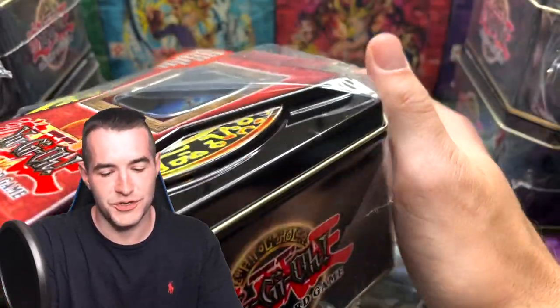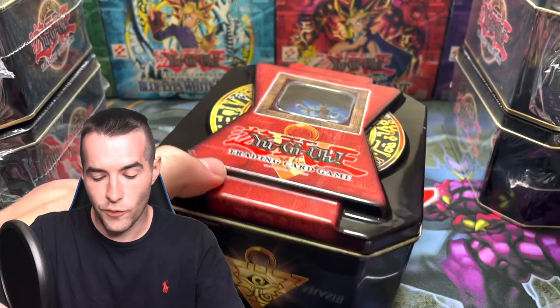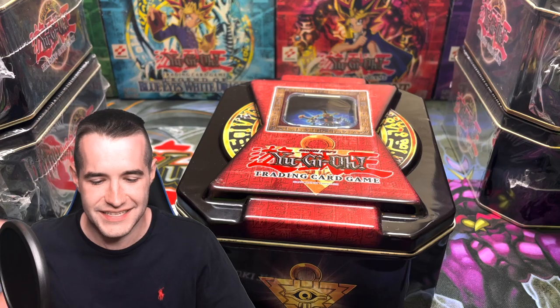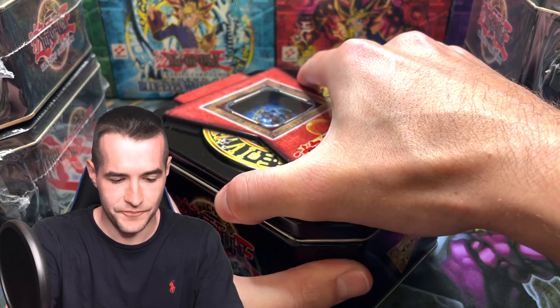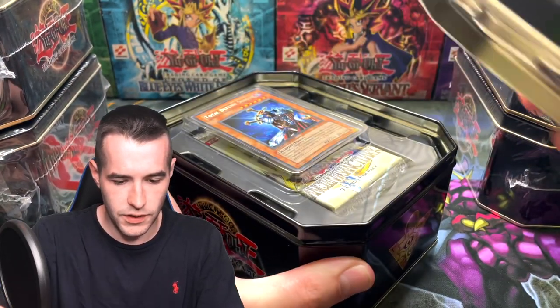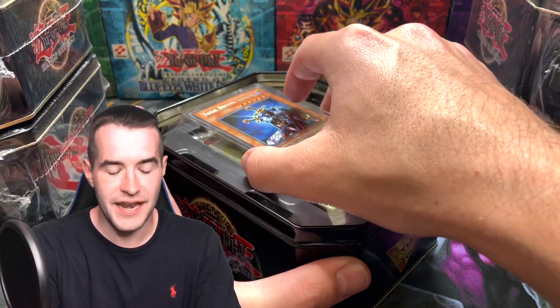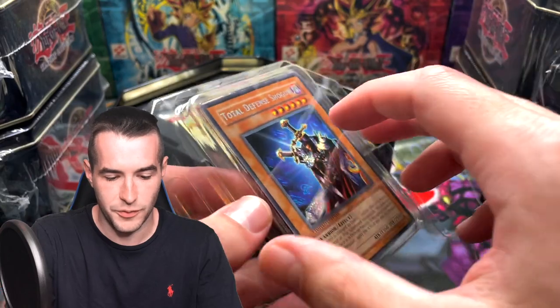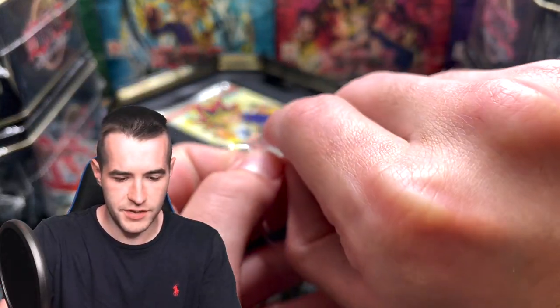Invasion of Chaos and Magician's Force — could be some big pulls today. Hopefully our promos are going to be minty, because you guys know the problem with opening these tins — occasionally the promos are not in great shape. I think this is the first year they implemented the plastic around the promo, which definitely helps. They've got these little notches, so you've got to be kind of careful here.